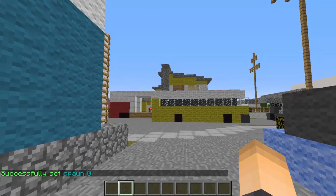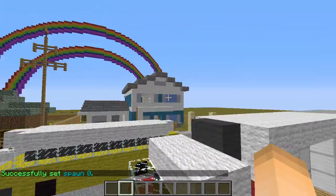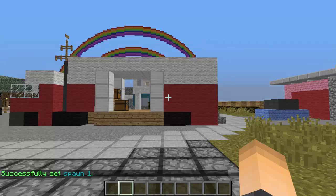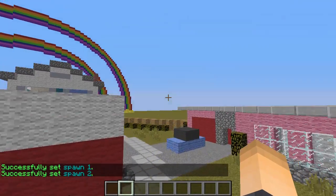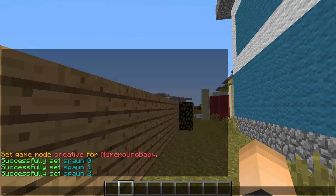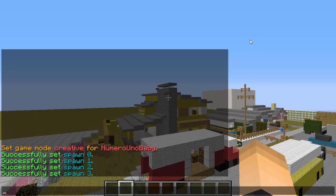So we set spawn zero. You can set as many other spawns as you want by typing in the same command. I'm going to set four spawn points total. Keep in mind the first one is actually zero, so four entries gives you spawns zero through three.